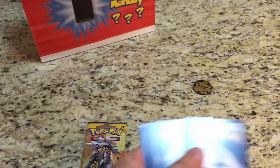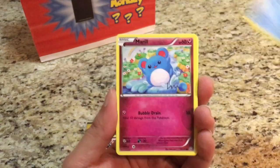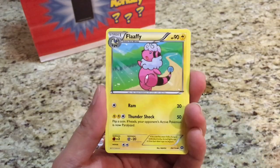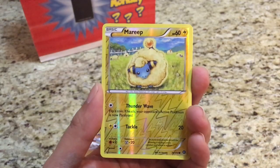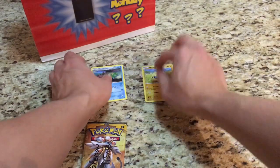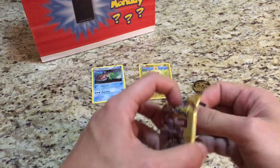We start off the Steam Siege pack with a Krokorok, Oshawott, Merill, Phonita, Litwick, Flaffy, Armor, Fossil, Sheldon, and Klefki. The reverse holo is a Mareep and the rare is a Gastrodon.